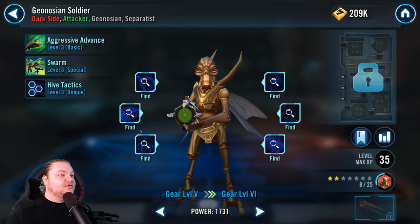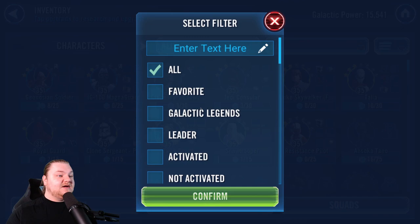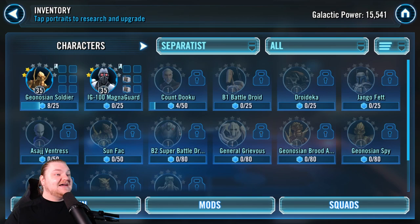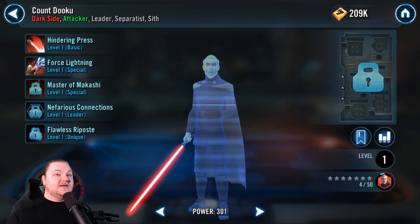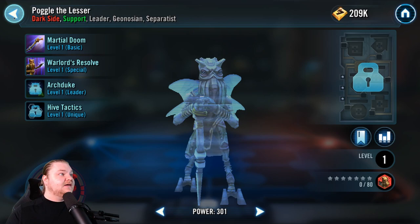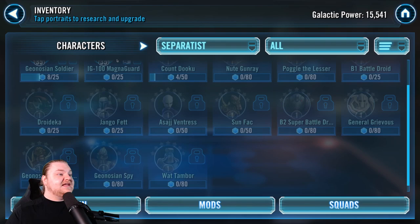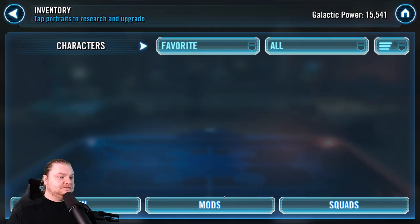So let's talk about who's going to be on the team. First of all: Geonosian Soldier, Magna Guard — the two we already have unlocked. Now let's talk about who else is on it. We have Count Dooku, we have Poggle the Lesser, and then our fearless leader Nute Gunray — he's going to be our leader.